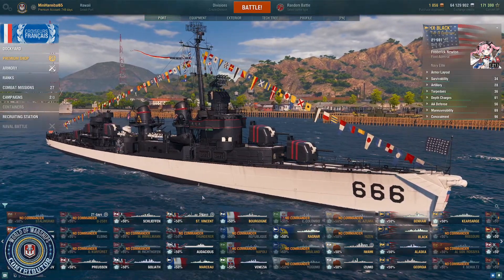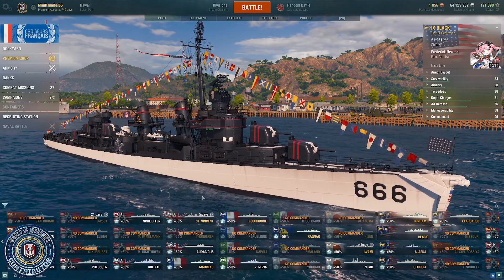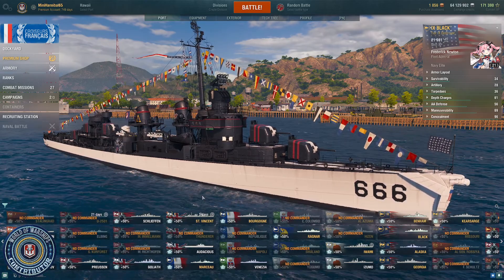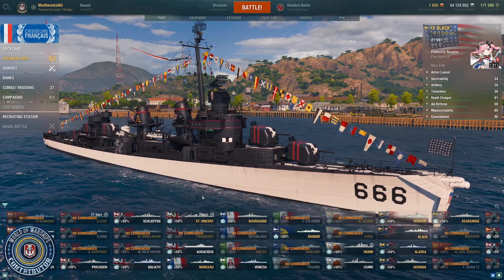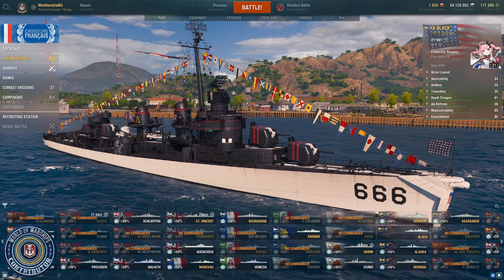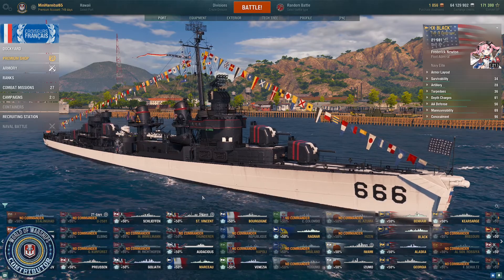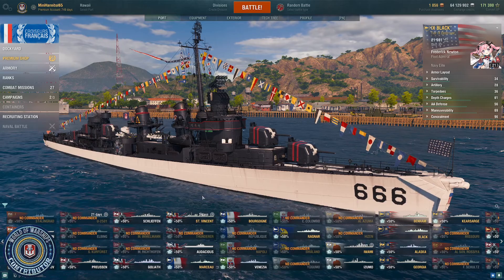What's up everyone, this is Minnie and today I'm coming at you with my build for the United States tier 9 premium destroyer, the Black. Before we get into that, a couple of quick reminders: I was provided this ship by Wargaming for the purposes of review, don't forget to like the video and subscribe to my channel. Let's get into it — the Black is a premium tier 9 destroyer.